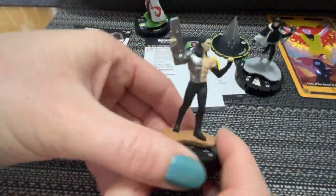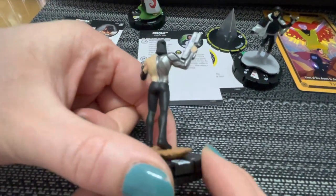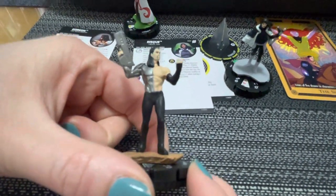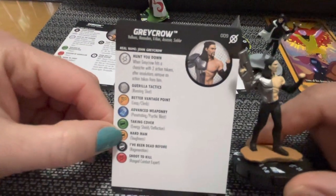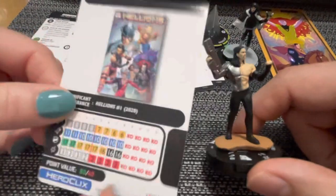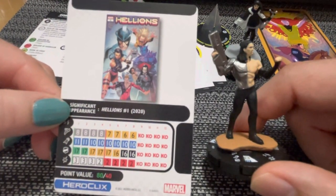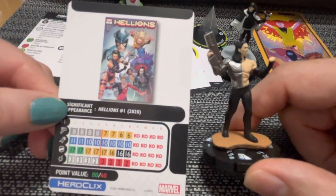Here's Gray Crow — he's got what looks like a big machine gun. He's silvery, wearing skin-tight leather pants, fresh out of the goth club. He's a common, set number nine. He has a special damage power called Hunt You Down: when Gray Crow hits a character with two action tokens, after resolutions remove an action token from him. 80 points or 40 points — for 80 points you get eight clicks with penetrating all the way down his dial, running shot at the top, and regen at the end.